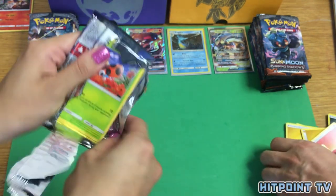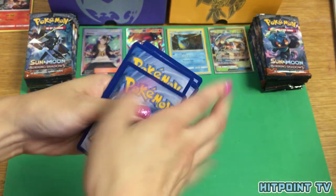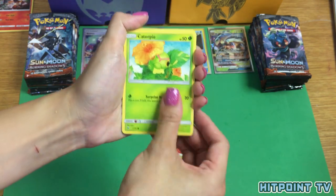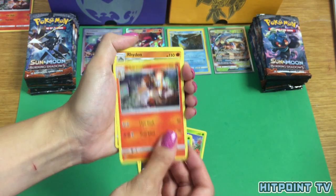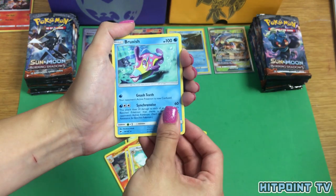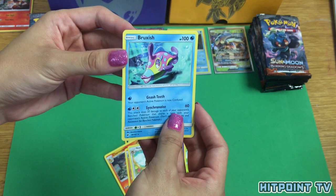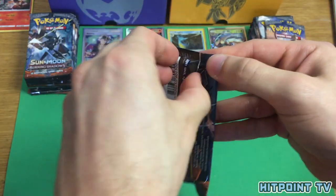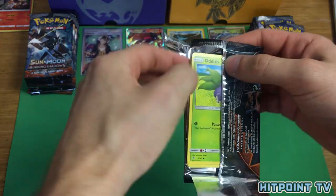Ledyba, Caterpie, Sandygast, Venipede, Sneasel, Charmeleon, Rhydon, Noctowl, Wimpod, Reverse Holo, and Bruxish Rare. That's boring — I didn't know it was a Rare. I don't know why Bruxish is a Rare; he is not very good.